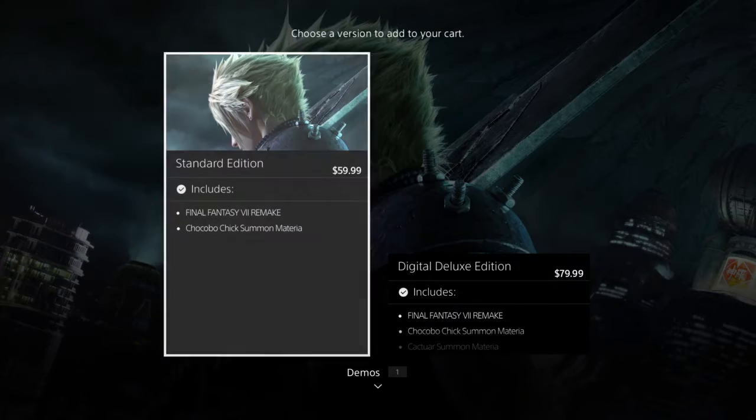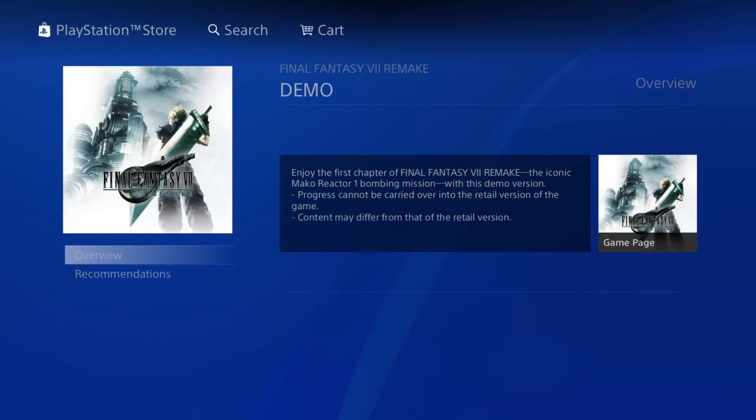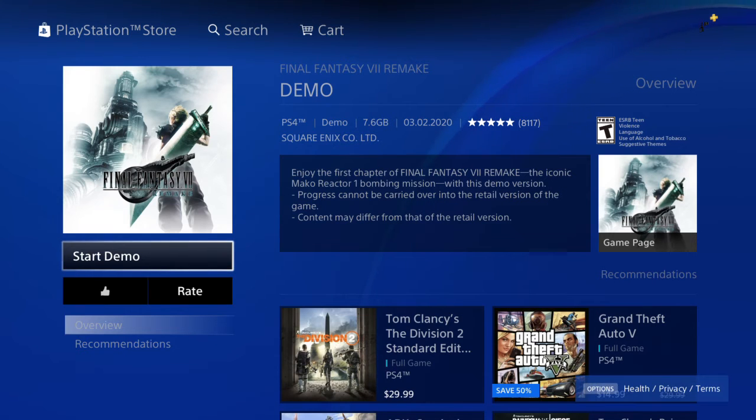You're going to go down to Details, then down to Demos. You're going to click it, purchase it or whatever, and then you can download it.